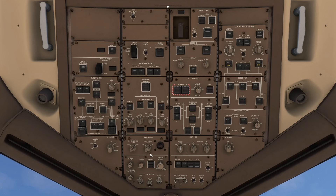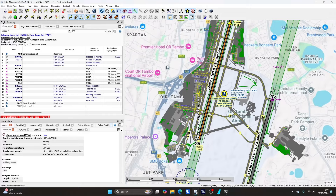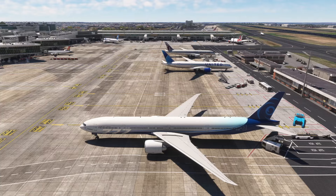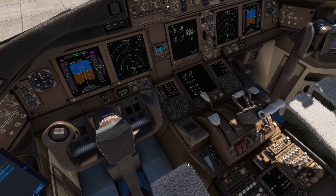The taxi light is somewhere over here — I can never remember where things are — there we go, taxi light is on. We said we were departing on runway 03L, so we want to go left. Let's have a look outside. Go and release the parking brake — just hold the tow brakes on and it will release on its own.